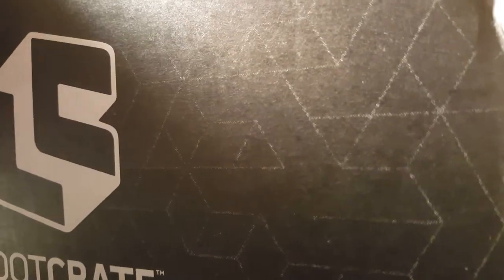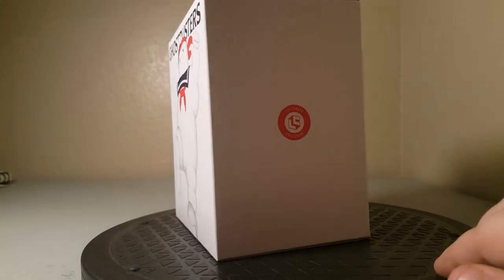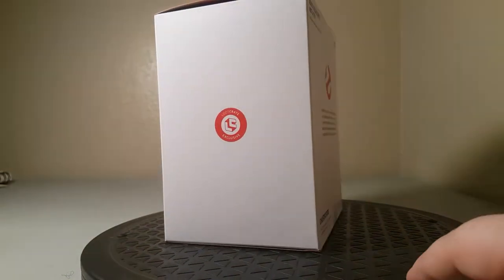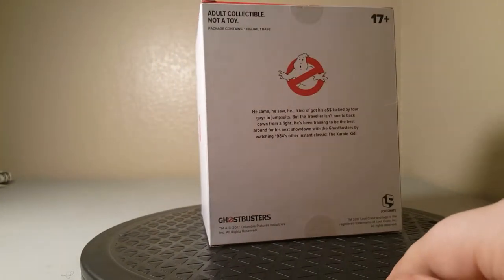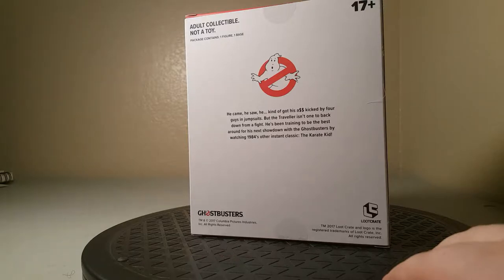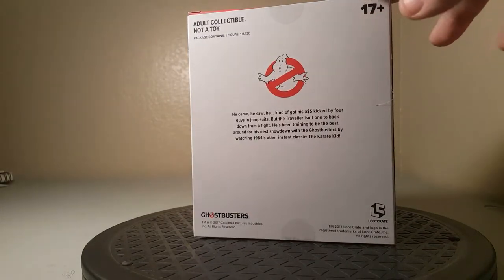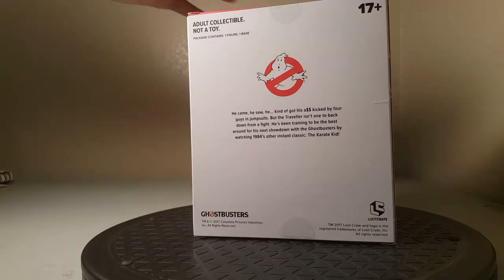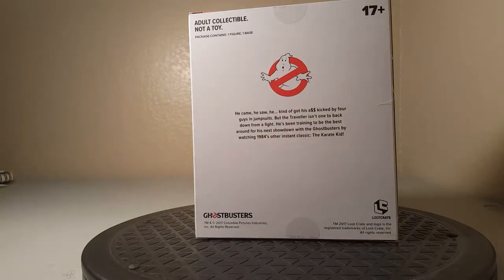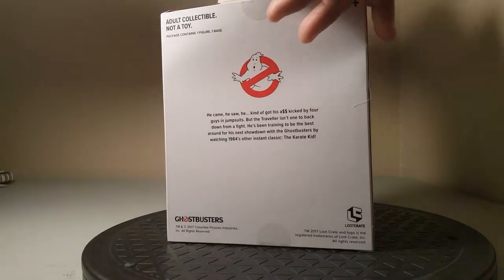First item. The first item is a Ghostbusters figure. Definitely get a shot of that. So this looks like a statuette of some kind. And the writing on the back says 'He came, he saw, he kind of got his ass kicked by four guys in jumpsuits, but the Traveler isn't one to back down from a fight. He's been training to be the best around for his next showdown with the Ghostbusters by watching 1984's other instant classic, The Karate Kid.' So we're going to go ahead and open this up so we can actually see what this figure looks like. This is some kind of Karate Kid, Ghostbuster mashup. It's like a T-Fury shirt brought to life.